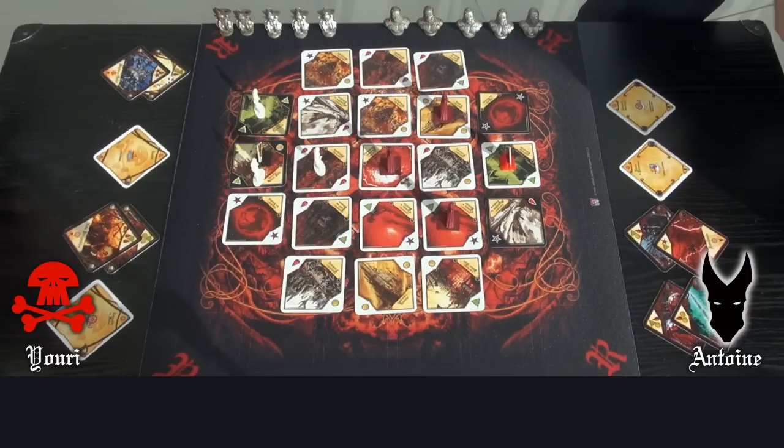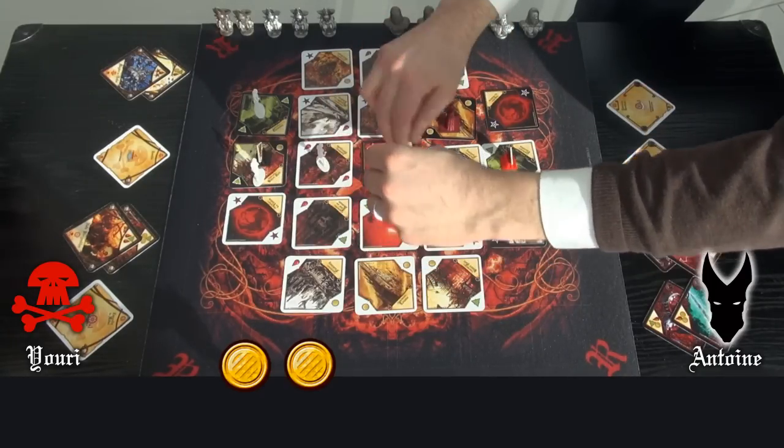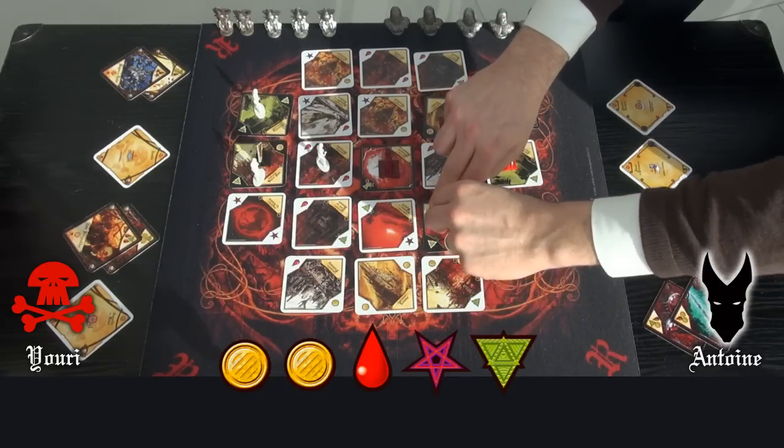My soldier will not tap the land where he stands. No Lava gives 2 gold. Dimensional Sliding gives the resource of my choice — here, 1 blood. And Battlefield gives 1 magic and 1 science.